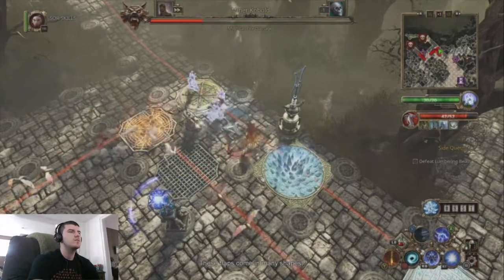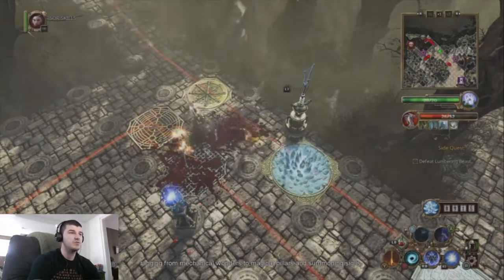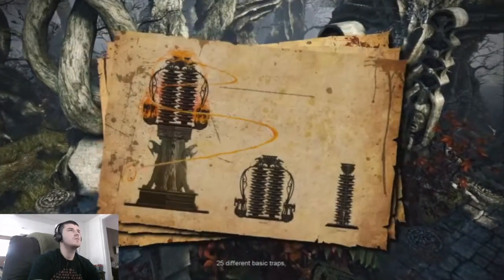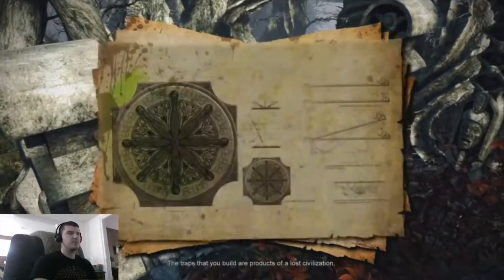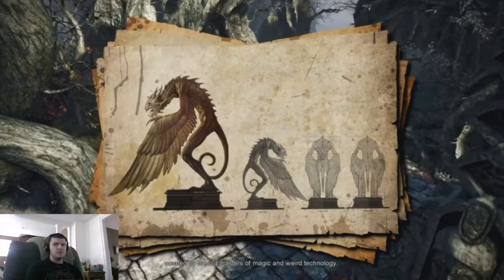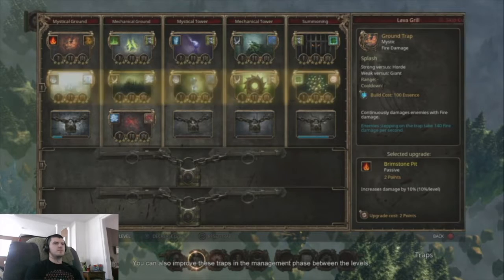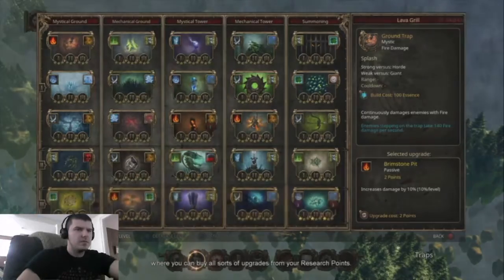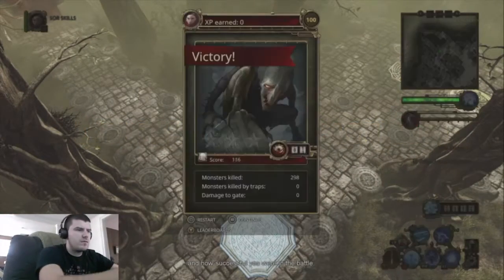These traps come in many shapes, ranging from mechanical wonders to magical pillars and summoning sigils. In Deaftrap, you can fend off the invaders with 25 different basic traps, which is quite a considerable number. The traps that you build are products of a lost civilization created by the old masters of magic and weird technology. You can also improve these traps in the management phase between levels, where you can buy all sorts of upgrades from your research voids. You gain research voids depending on the difficulty level of the map and how successful you are in battle.